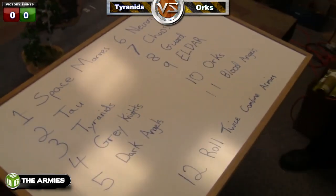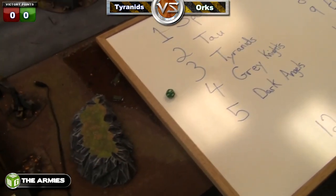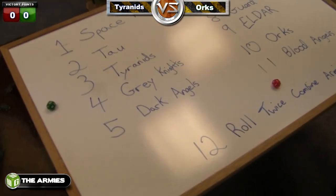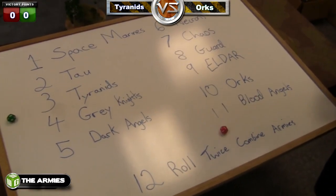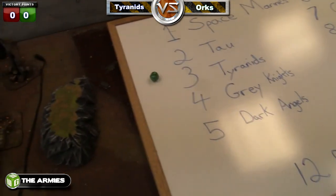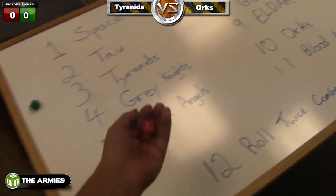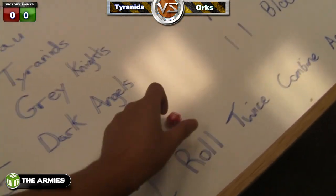So we've got our chart and we're going to roll off. Six: Necrons. Five: Dark Angels. And we're going to roll off to see who gets what. Three: Tyranids! You would get Tyranids. Three Tyranids again!